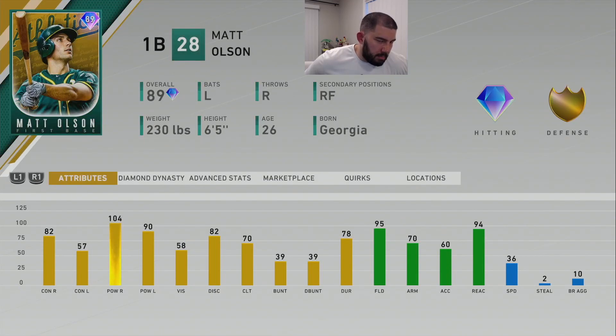The next honorable mention is Matt Olson, Face of the Franchise for the Oakland Athletics — another Face of the Franchise card. He has a secondary of right field, bats left-handed, throws right-handed. What makes him great value is his defense: 95 fielding and 94 reaction. His hitting attributes are solid too — 104 power vs. righty, 90 power vs. lefty, 82 contact vs. righty, 57 contact vs. lefty, 58 vision. The lefty-lefty matchup is a little tough contact-wise, but when you connect, especially vs. righties, it goes a ton. His stellar defense and huge 6'5", 230-pound frame are very important for a corner infielder.